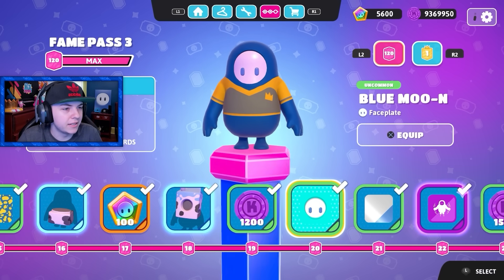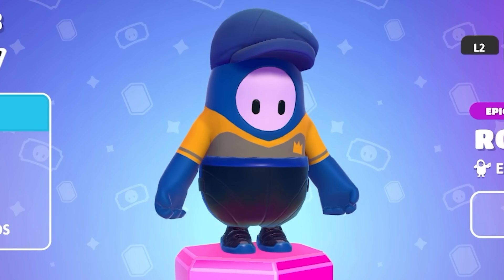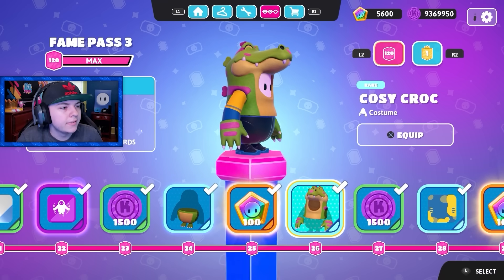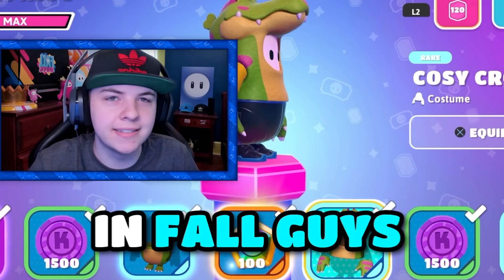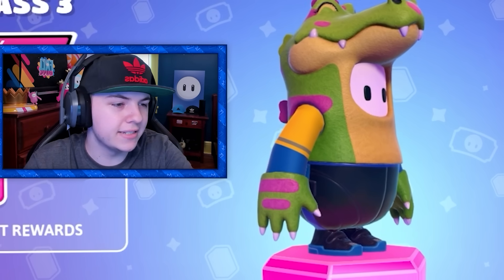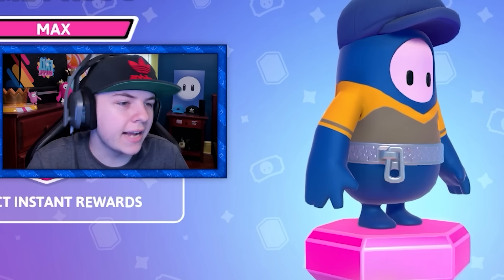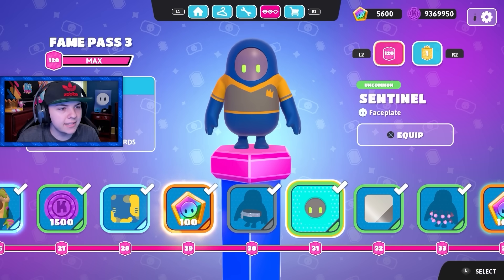Then you got a faceplate to match with it, as well as a color. And then we got another emote — that one's pretty cool, I like the music. Then we got the cozy croc skin. There's so many crocodile and alligator skins in Fall Guys now, like you got the one from the crown ranks and then all these. Then you got the calico pattern for a calico cat. Then you got the zip it belt — I could see people wearing that for a little clean design. Then you got the sentinel faceplate, hazy color.